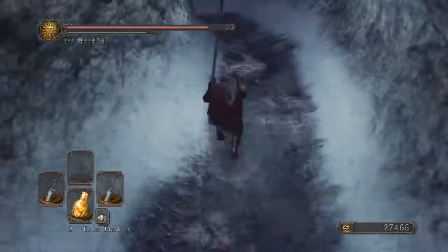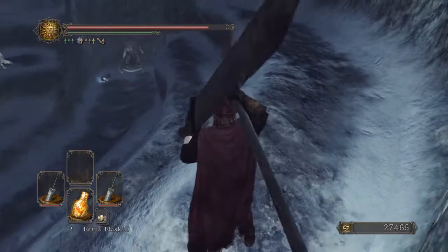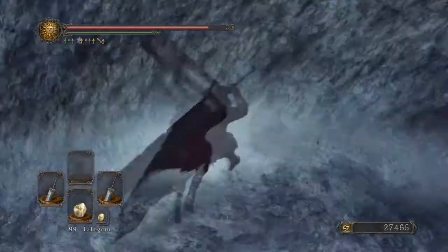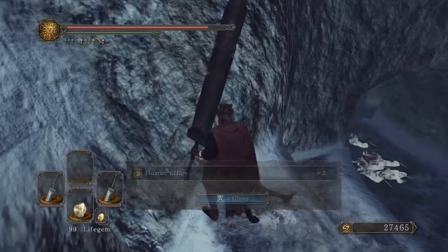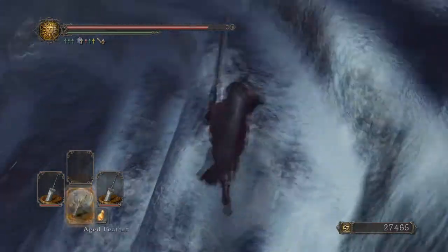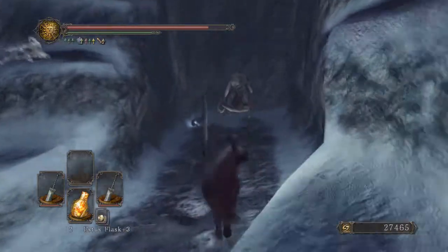What I'm gonna try and do with the co-op area is only use life gems to get to the boss, and once I'm at the boss use either bigger life gems or my estus. Because this is one of those boss fights where you don't really have time to heal or anything if the boss fixates on you.